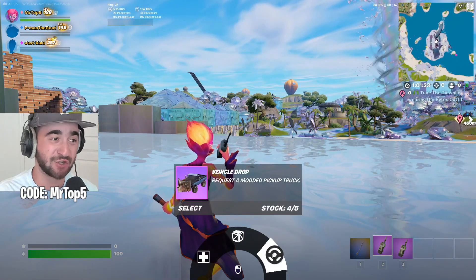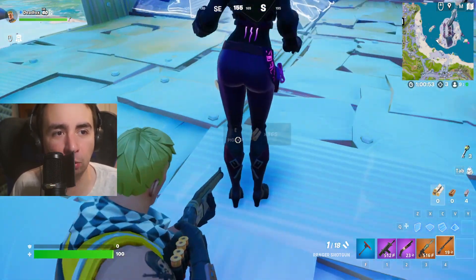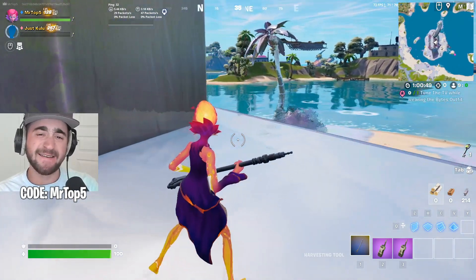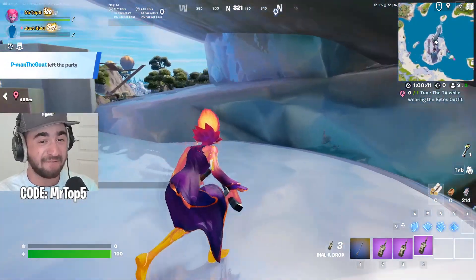Say hello to dial-a-drop number two. We're going to use all of these abilities — health drop, supply drop, and a vehicle drop. We're going to start by dropping a vehicle on Lox's stage. The plan: if Lox simps over any skin during this fashion show, I'm going to summon a vehicle via dial-a-drop, drop it on his face, and eliminate him. Keep in mind, this item came out secretly today.